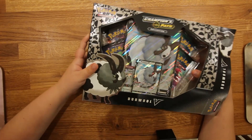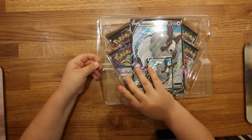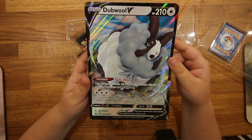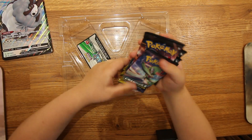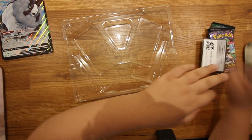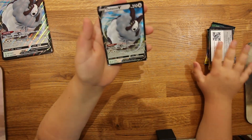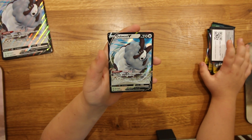Let me quickly get it out for you all. It is quite difficult to open, not going to lie. We've got the giant Dubwool V promo number 49, four Champion's Path packs, a code card, and the Dubwool V. Let's get into opening the packs.